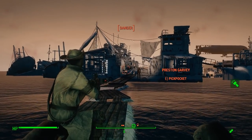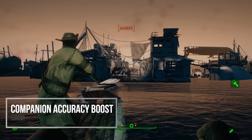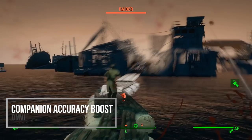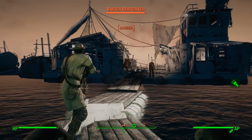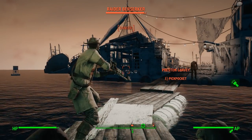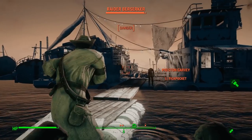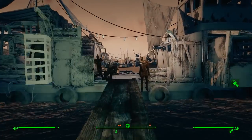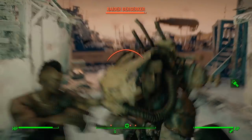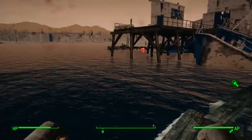Now that you have more companions, you need them to be a little more viable — so we have Companion Accuracy Boost. This is a pretty simple mod that changes one variable, making companions more accurate when firing at enemies. They're still fairly useless if they don't have upgraded weapons, but if you take the time to customize their weapons and give them the ammo for it, they will be way more viable because they'll be way more accurate, not missing those point-blank shots.